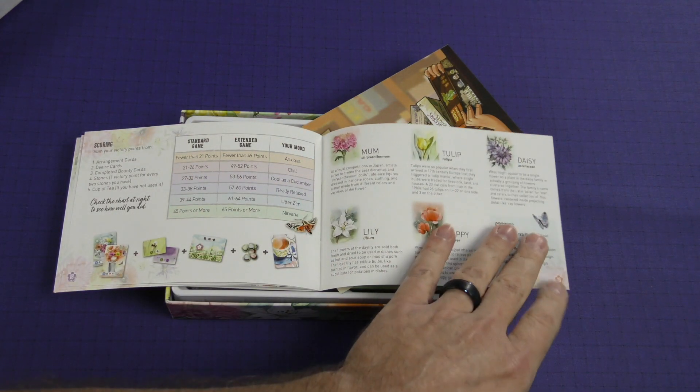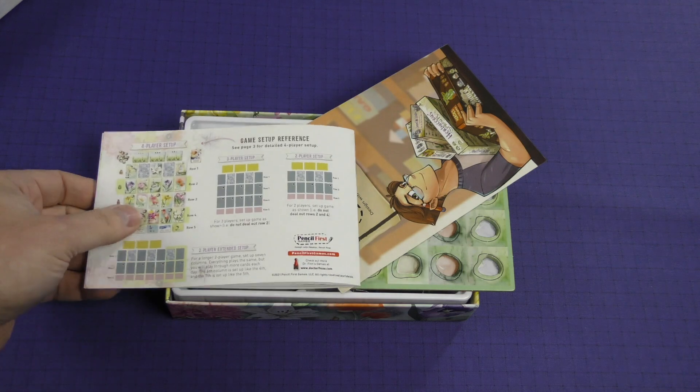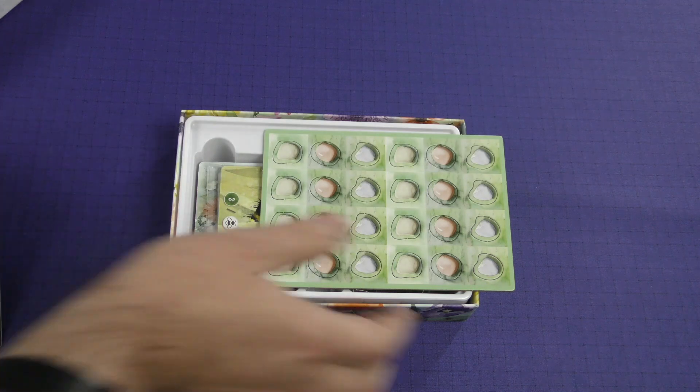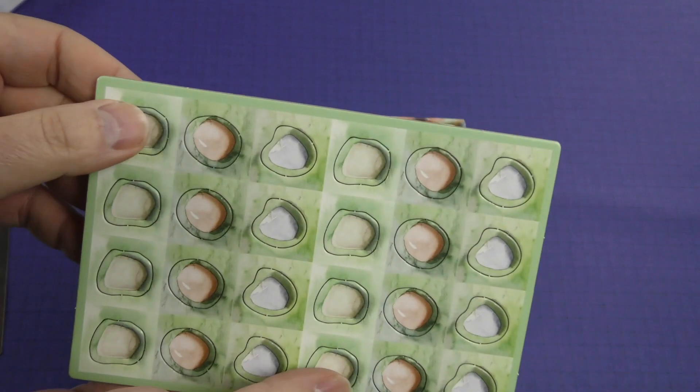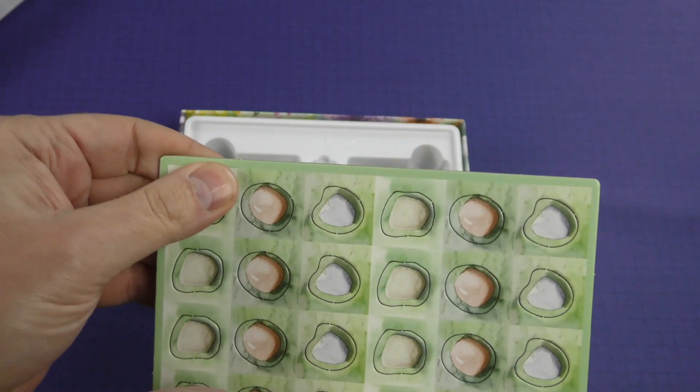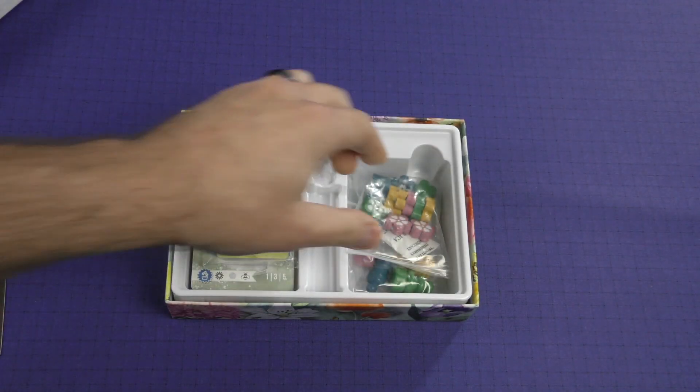There's also some nice flavor text about the different flowers and a nice reference on the back. Let's take a look at what else we have. We have some cardboard tokens, which I think are the stones that are going to get you that cup of tea card we talked about.